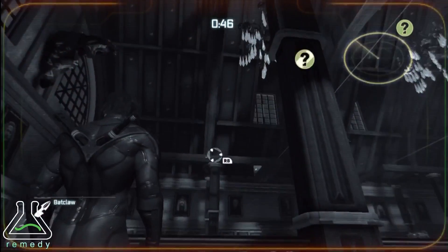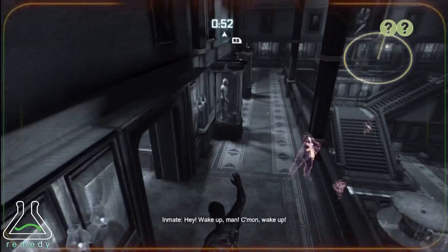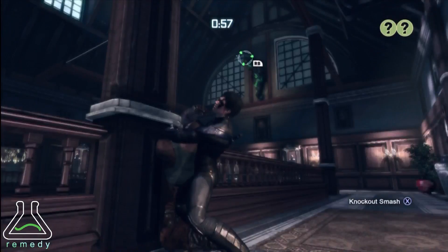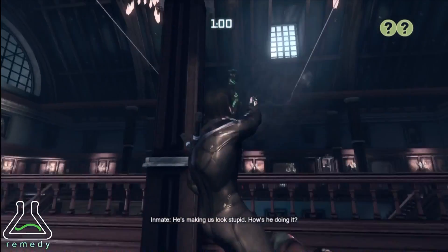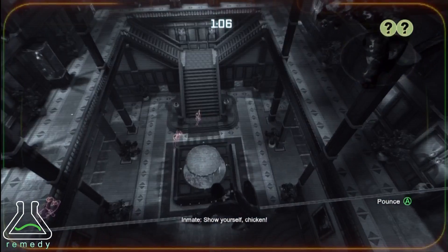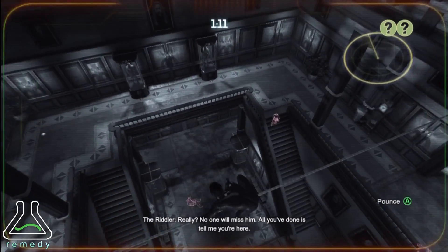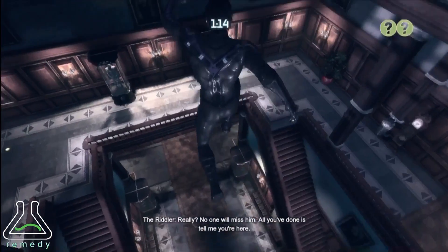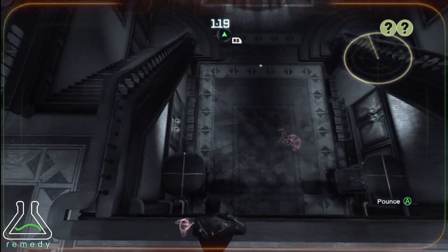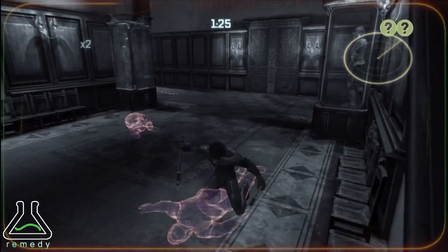I'm looking for a place to drop down so I can pull someone off the balcony — just like that. You can do it to any of the guys standing near it; you shoot the bat claw at them and it yanks them right off. The majority of the time in predator missions you're going to be in detective mode, just watching where everybody's at.